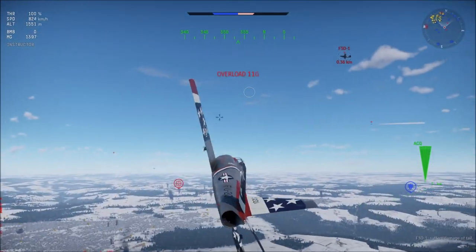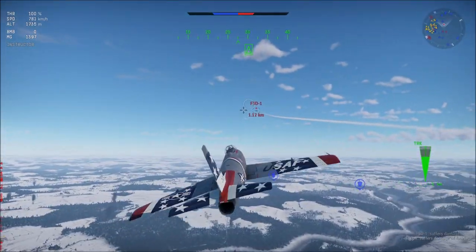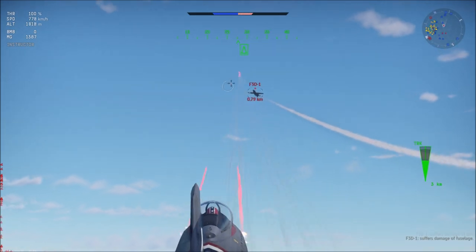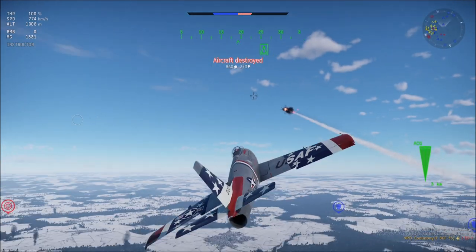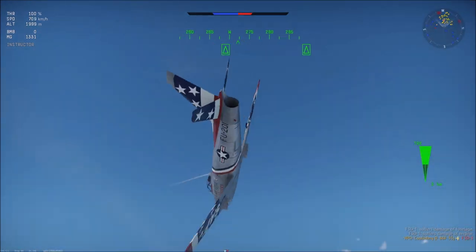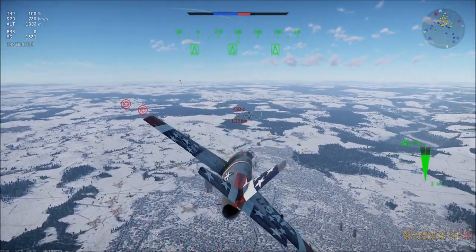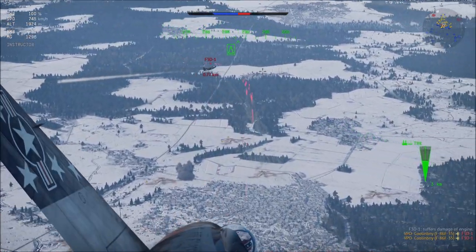Now for its weaknesses: it loses tons of energy in turns. It also faces more advanced planes around its BR that have missiles, cannons, and higher speeds. It also lacks stopping power, especially against more nimble opponents, making it so that you'll get hits or even non-deadly crits, but no kills. This plane, unless you kill the enemy pilot, will likely end up getting you a lot of assists.